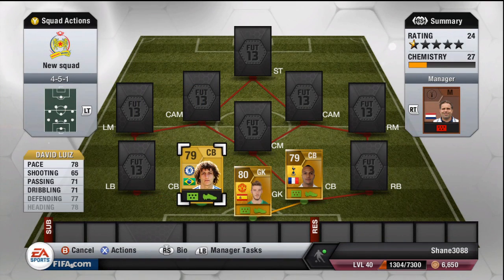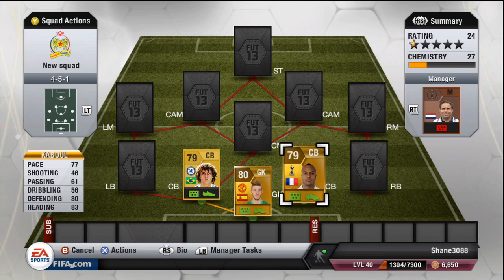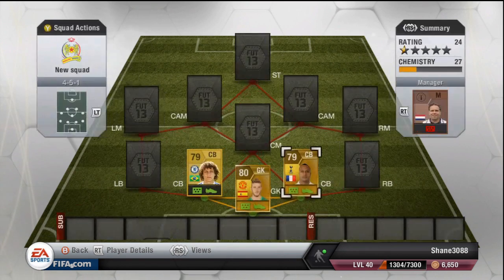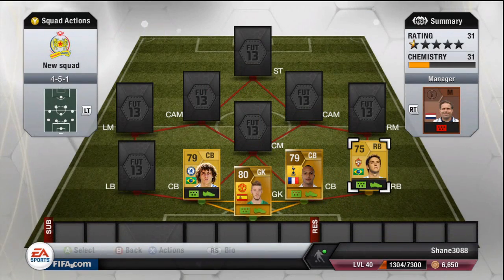The two centre backs are Mr. Overpowered David Luiz and next to him Mr. Overpowered Yunus Kabul. David Luiz cost me 3,400 and Yunus Kabul cost me 3,600. Prices are changing so quickly, I wouldn't be surprised if they're already outdated.